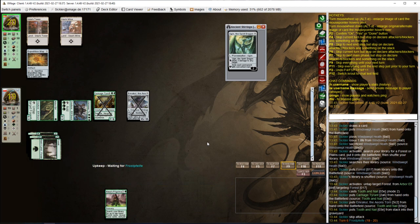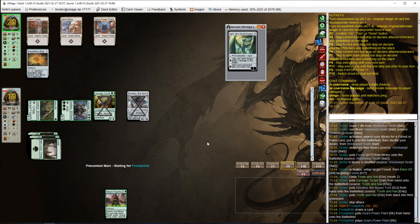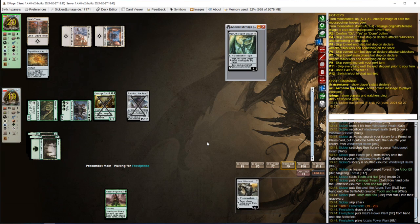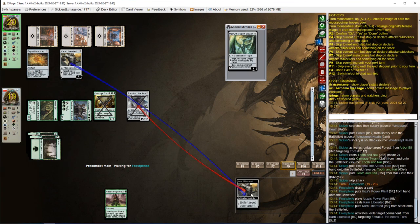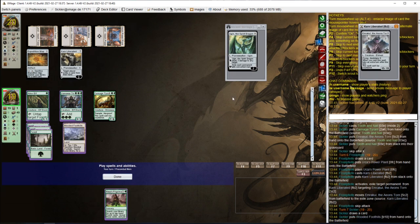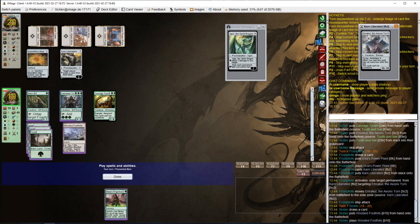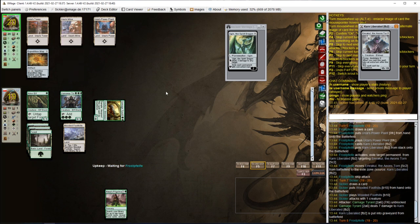Let's see if opponent has... what does he need? Like little Karn into Bridge? Or big Karn exiling Emrakul? It's big Karn, so we're in big trouble. Because next turn he will just cast Ugin — that's 6, 7 mana. So let's get rid of Karn and hope we can close the game with Panglacial Worm.